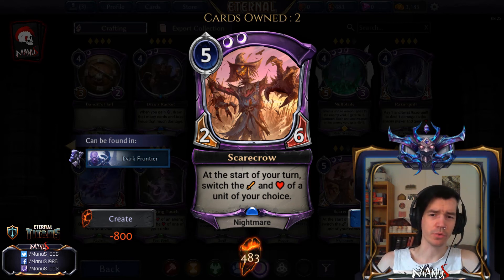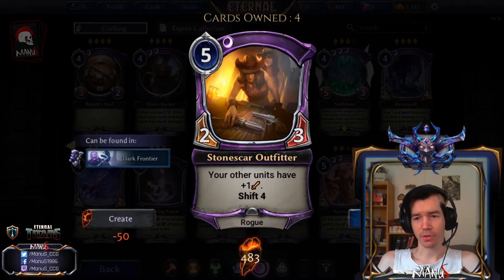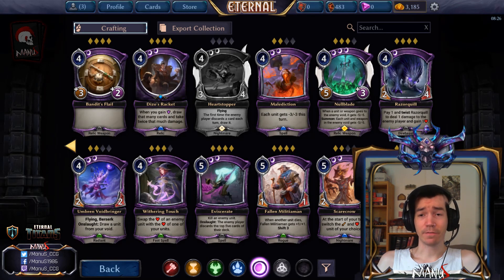If you don't want to do anything meaningful you can just use Scarecrow on a unit that has equal attack and health to have no effect. Last but not least for Part 3 we have Stone Scar Outfitter - a five-cost two-three where your other units get plus-one attack, which is a neat bonus. The card's kind of small and fragile for the cost. You can shift it to come down earlier to get sort of a pseudo-Bandit-Camp type thing going. In limited this seems at least okay - probably not great but solid. Not a constructed card obviously.